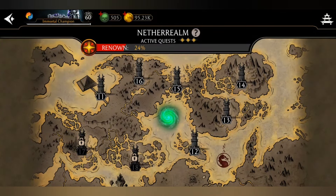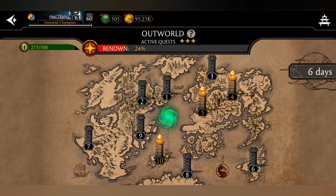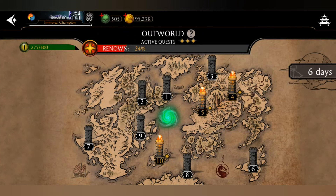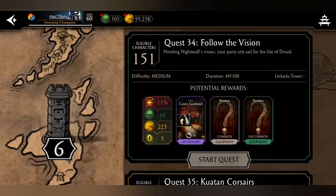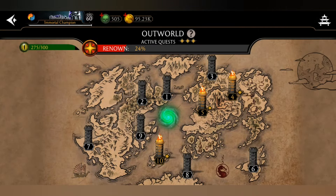Right now you can see I am in the Nether Realm quest mode, but you cannot get reptile eyes from here. On the right-hand side there is a moon-like structure which shows that the reptile event is available. If you double tap on this structure you will see how many days it's going to remain. In Nether Realm it shows only coins, souls, and renown — but if you go to the outward you can see an icon showing reptile eyes as well.